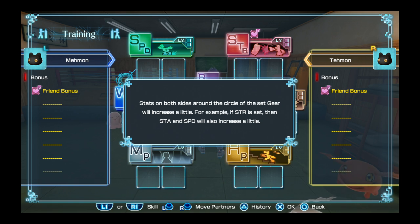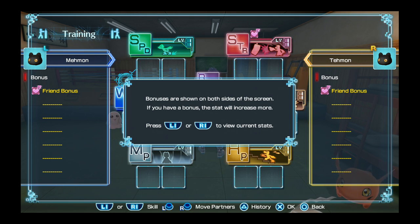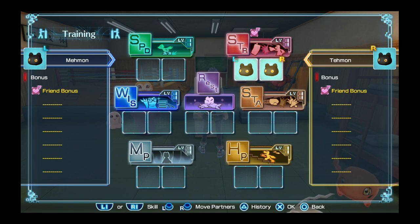Stats on both sides around the circle on the set gear will increase a little. For example, if strength is set, then stamina and speed will also increase a little. Bonuses are shown on both sides of the screen — if you have a bonus, the stats will increase more. Press L or R1 to view current stats.